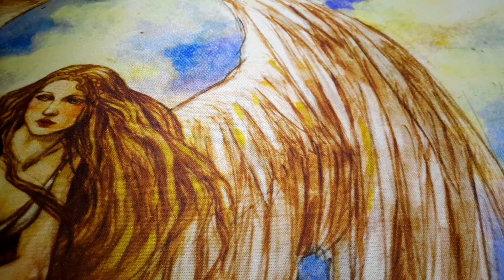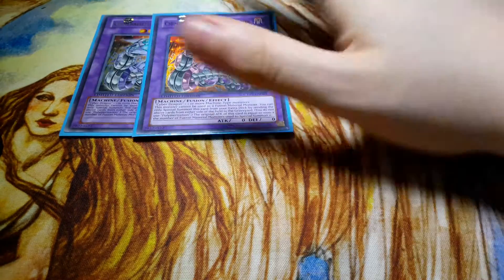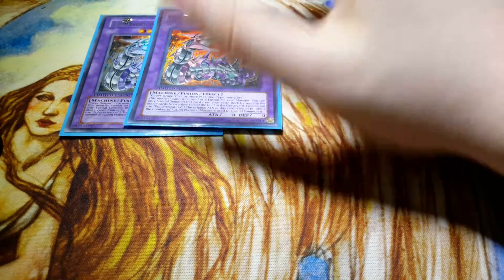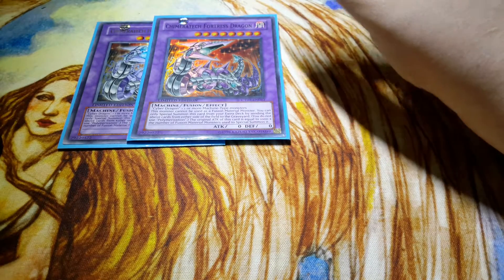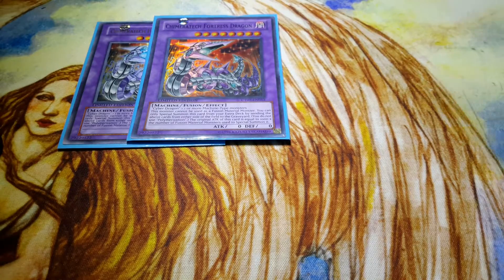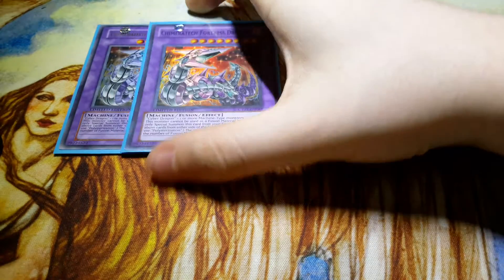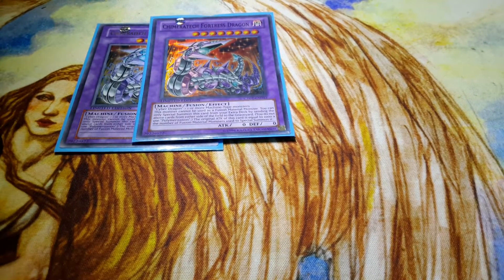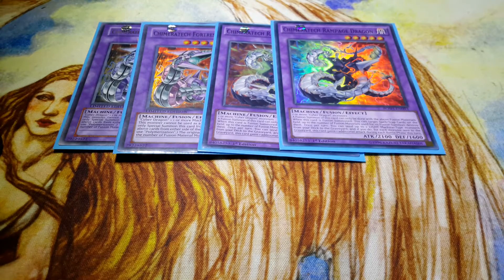Then for fusions, we run two Fortress Dragon because it's obviously really strong — you've got the normal Cosmo matchup where it's kind of broken and just scoops up the dark destroys. And obviously you've got Jizukuro, which is strong in itself by being able to take away your opponent's monster and then take away what you've given them, then go into a rank eight. Then we've got two Rampage Dragons because we still really love OTK.